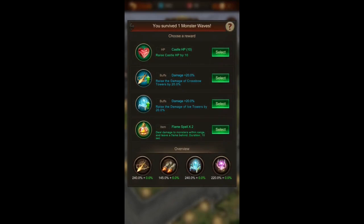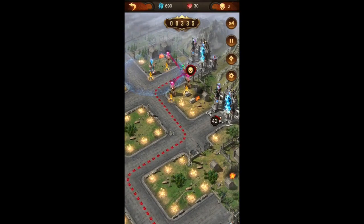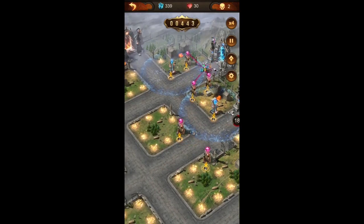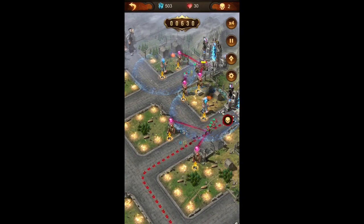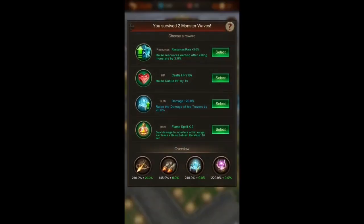The first wave is done. We don't have great rewards right now. The flame spell is good to have, however we will go for the tower damage in the beginning. Keep in mind that my tower bonuses are already quite high, so I don't need that many towers right at the start to kill these monsters. If you have lower tower power, you might need to place more towers.